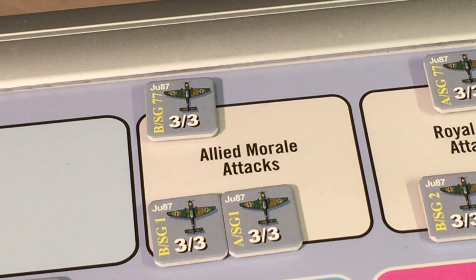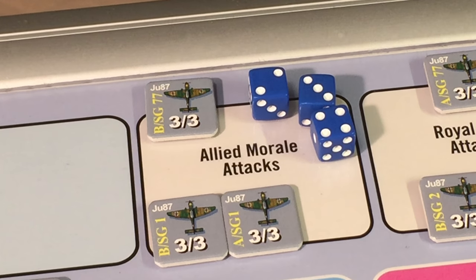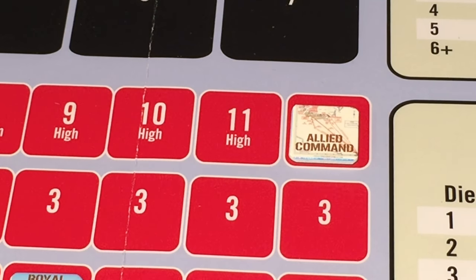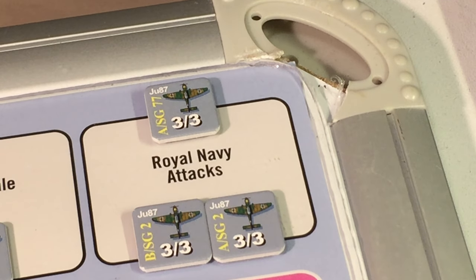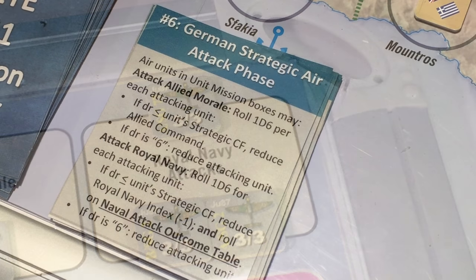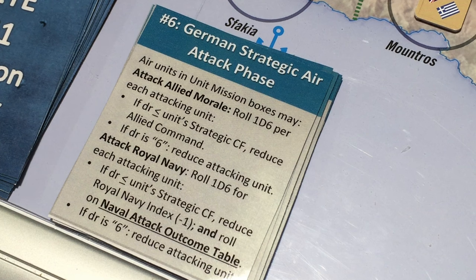We roll three d6s and the rolls are 2, 3, and 4. The 2 and 3 hit, so there are two hits and the allied command level is now at 10. Now we resolve attacks on the Royal Navy with our three Stuka units. We roll 1d6 for each attacking unit — equal or less than the strategic combat factor reduces the Royal Navy index by 1 and we then roll on the naval attack outcome table, but a 6 reduces the attacking unit.